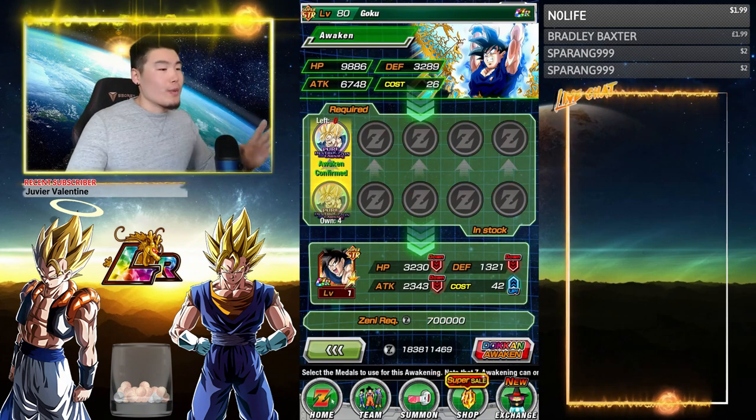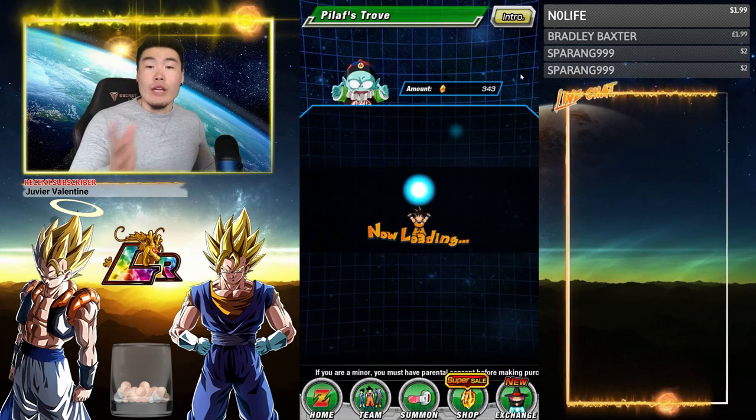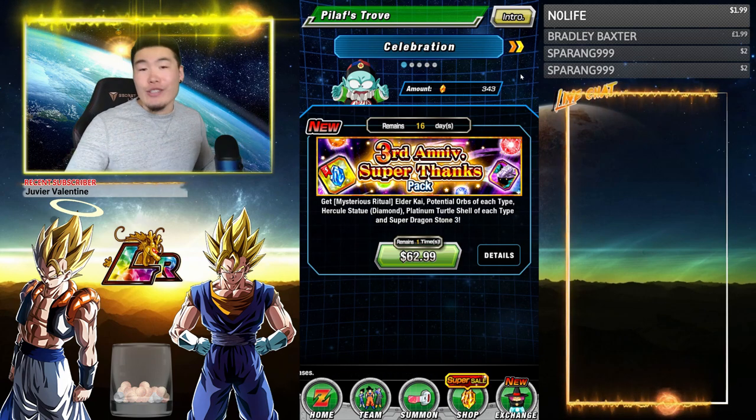Dragon Ball number 3 is super simple. Just go to the home page and click on Pilaf's Trove, and you'll get your ball. All you have to do is literally click on the Pilaf's Trove icon, go to the Pilaf's Trove page, and you'll collect your third Dragon Ball.